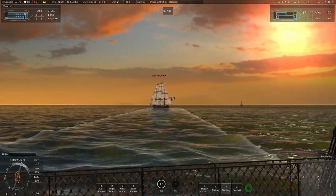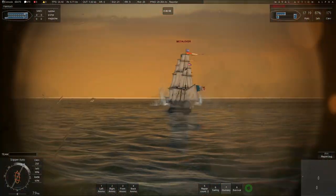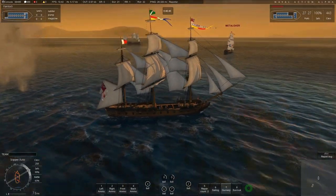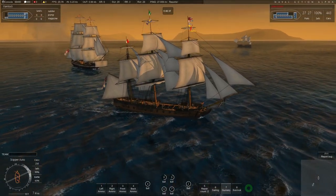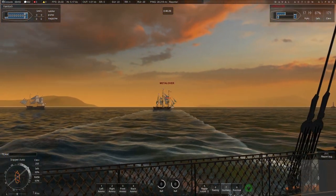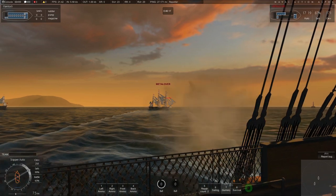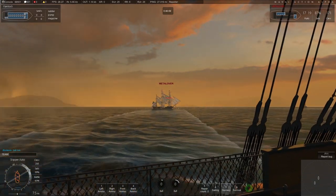You can see the enemies have split up — the Constitution is over there with plane rider. Unfortunately a few minutes ago he got out of our range and stayed out. I think he accidentally went too far downwind and spent valuable time trying to beat back up into the wind to re-engage us. During that time, it gives us the opportunity to isolate the enemy Surprise and really chew it up.